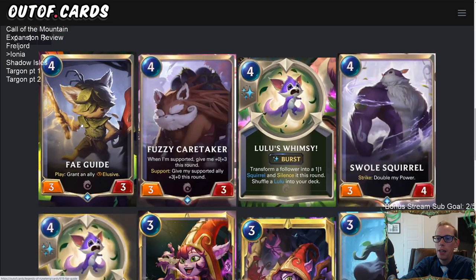Fey Guide is a four-mana 3/3: grant an ally elusive. Elusive keeps getting nerfed in this game because it's such a powerful ability. This is great in a Swole Squirrel deck — you don't need an allegiance trigger or anything, it just always grants elusive. Play this, grant your Swole Squirrel elusive, connect for nexus damage and finish your opponent.